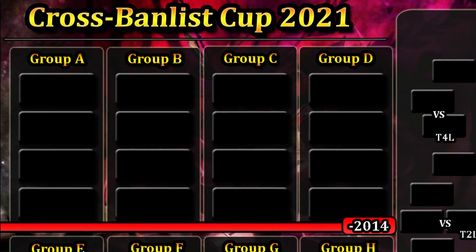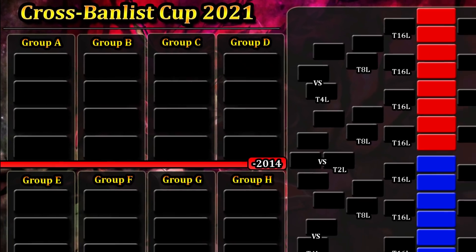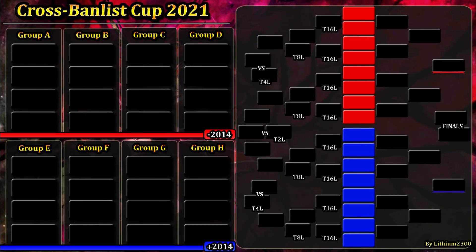As I mentioned in the previous video, the cutoff year will be around 2014 — not 2013. I just want to give older decks more of a chance, and honestly I really like it. Looking at the roster here, the 32 decks will be revealed during the upcoming days. But for Group A, let's dig in.